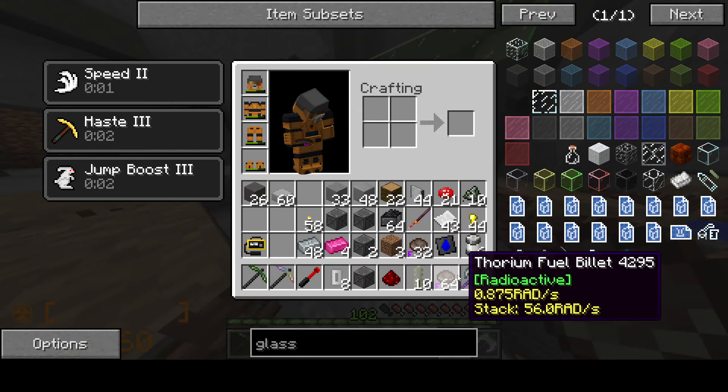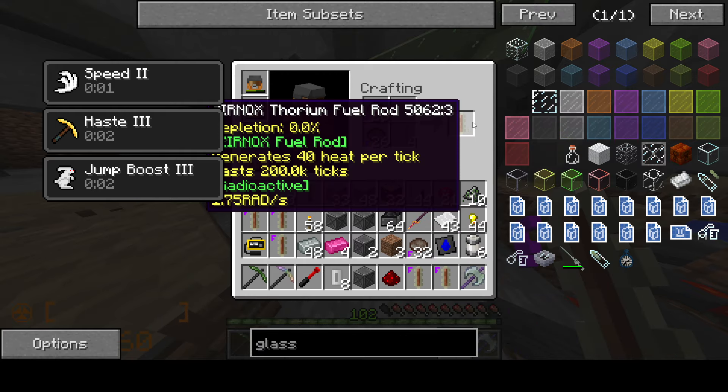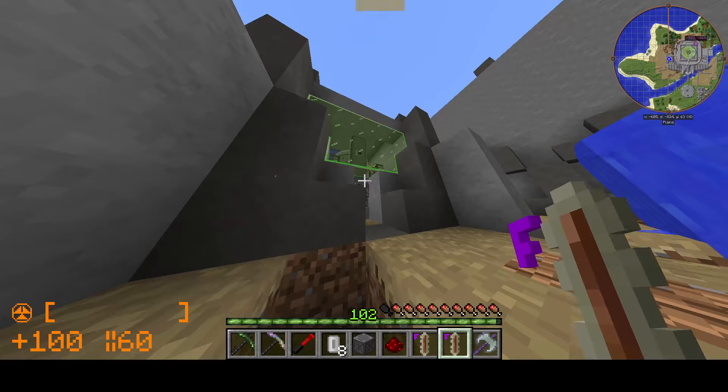But anyway, today we are making the euphemium capacitor. That is the plan at least, and hopefully no puzzle. Never puzzle. Do not puzzle ever. It is not worth it.